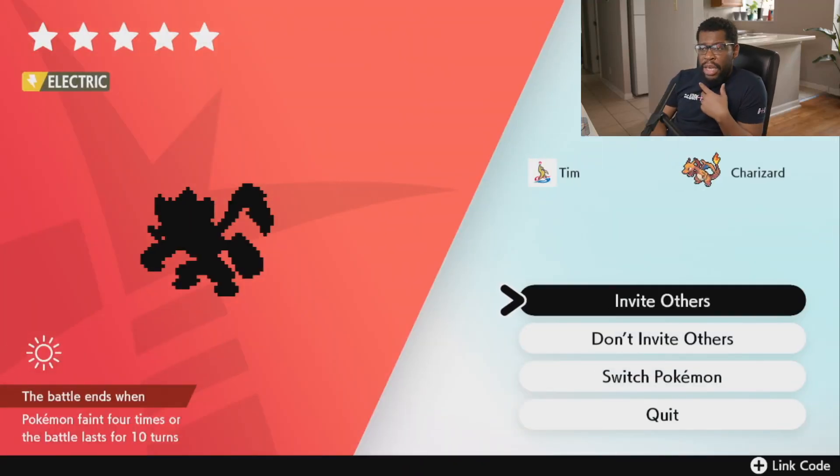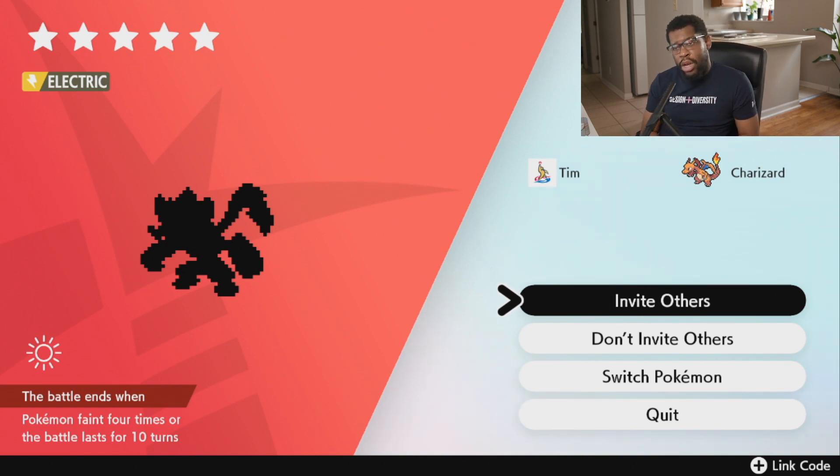Throw in a wishing piece — you might have to reset it a couple of times — but as you can see I have a five-star Zeraora just waiting to be destroyed. Now it's one thing to note that you can't catch it, and at the end of the battle you're going to be kicked out. At five-star it can be quite difficult.